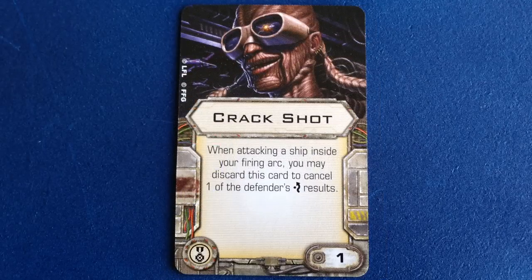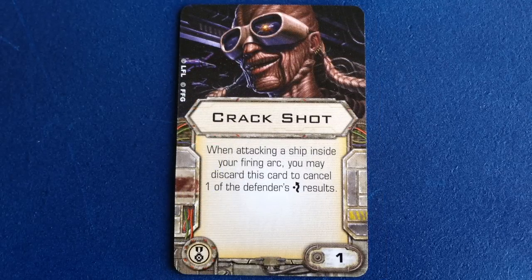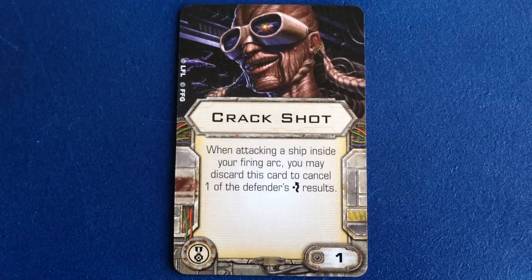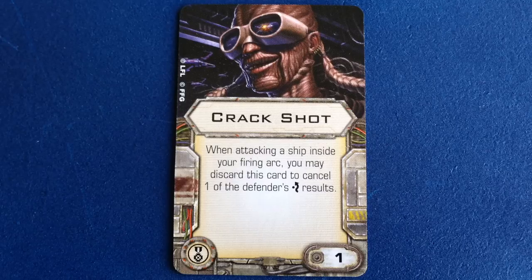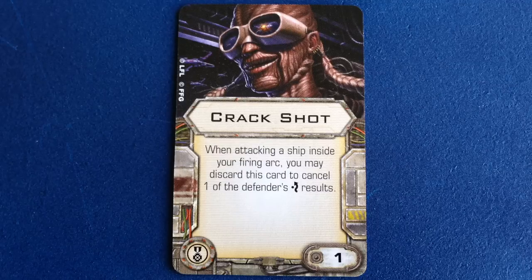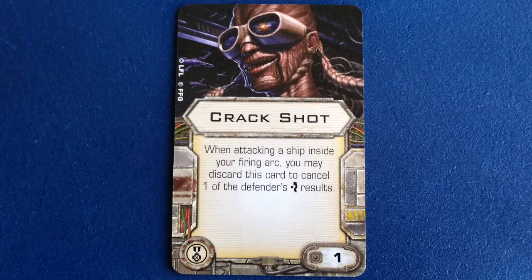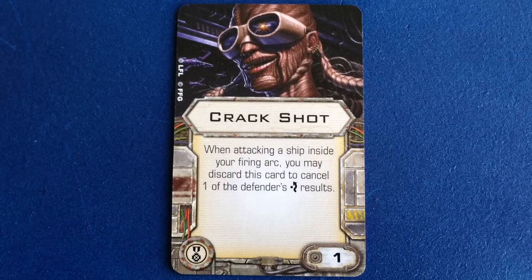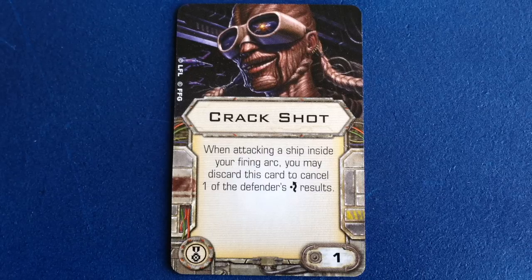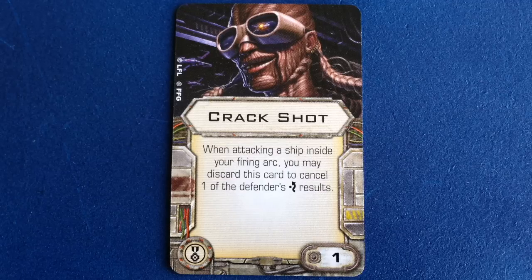This expansion pack contains 5 upgrades, with only one that we haven't seen before. Crackshot is new in Wave 7 and is also available in the Houndstooth expansion. It costs 1 point and can be discarded when attacking a ship within your firing arc to cancel one evade result. It's a solid, inexpensive elite pilot talent that can be used to set up powerful kill shots, especially with pilots like Talonbane at range 1.